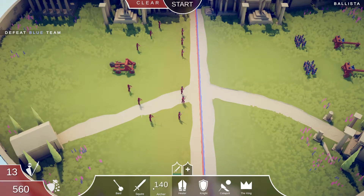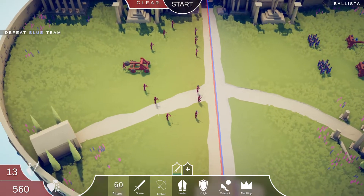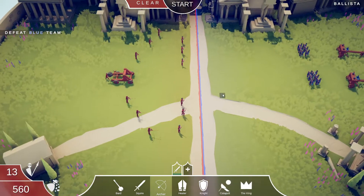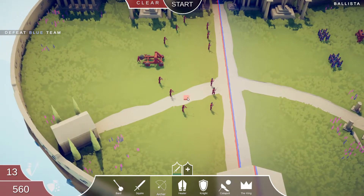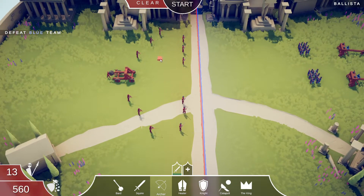The UI and placing soldiers — all the menu options — are exactly what you'd think. You left-click to place a soldier, right-click to remove one. Camera movement is WASD. If you use a controller, it's pretty straightforward also.